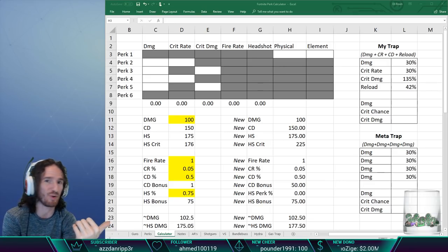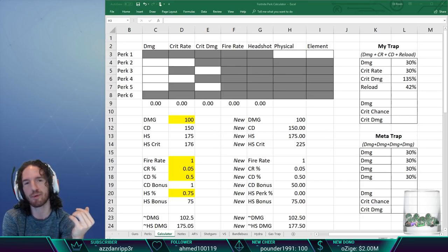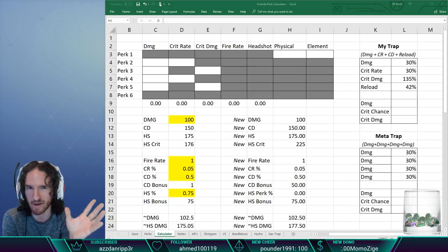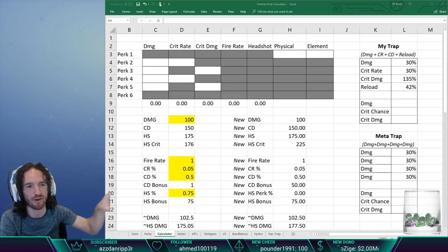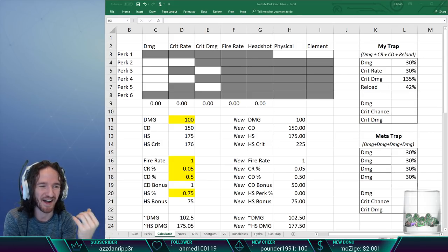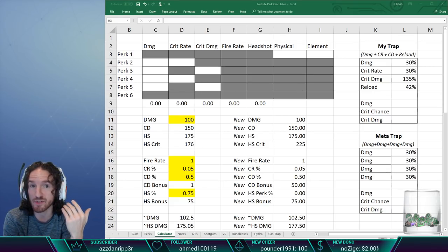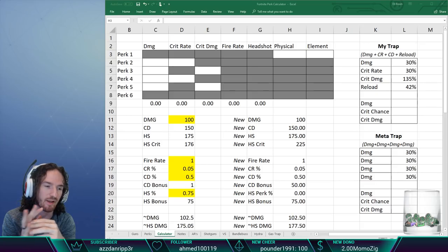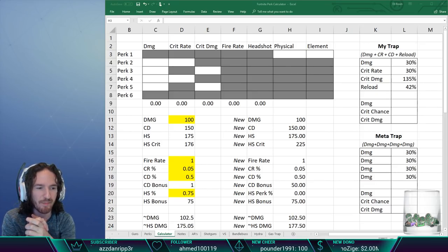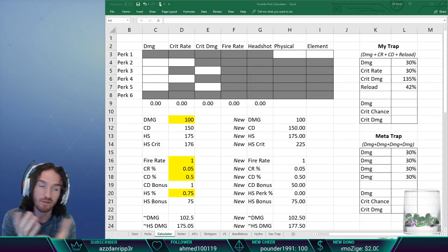My thought process was: one crit rate, one crit damage, one damage, and a reload for more uptime. But everybody in chat and on Reddit says quad damage is the meta. When I hear it a hundred times that quad damage is what everyone runs, I'm going to call it the meta. So that's what we're comparing — and after comparing the two, we'll pull up a chart to see what other perk combinations do.